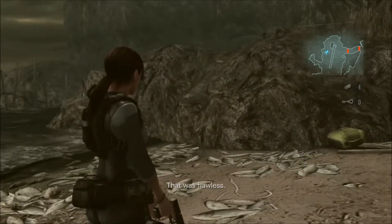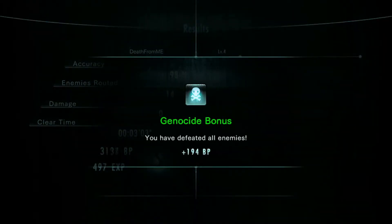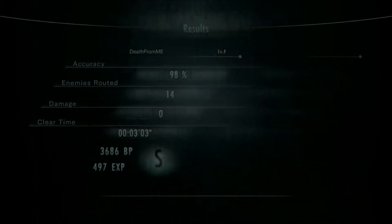And that's it. Apparently that was flawless, and normally when Jill says that, it means you've got an S rank. So there we have it - genocide bonus for defeating all enemies, and you took no damage, so that's the no damage bonus, which gives you some more battle points.